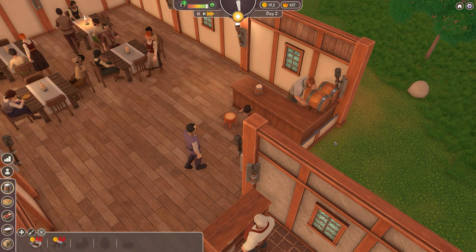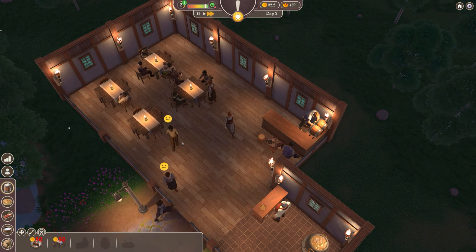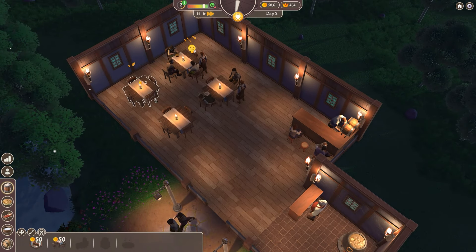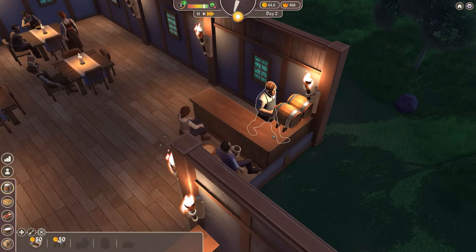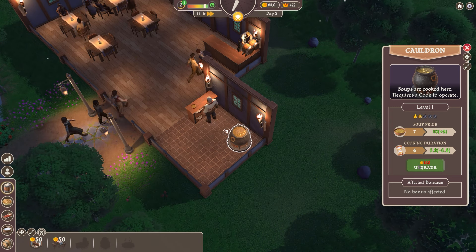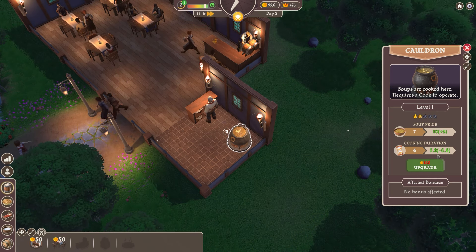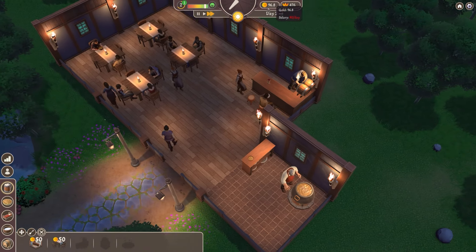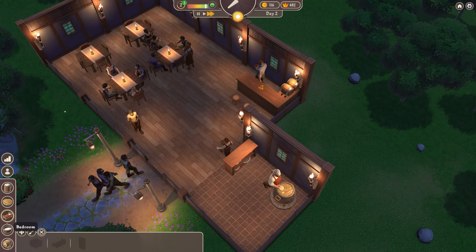You can see people are leaving who are not too happy - not unhappy, but a bit displeased. They will probably give it a three out of five stars. We also have the bar, and it's not just the bar but the cauldron as well - you can spend money on upgrading it. It starts at level one, and spending 160 to upgrade to level two would increase the soup price from seven to ten and also reduce the cooking duration. We can do something similar to the bar, but it's 500 generic units of currency, which we don't have. In terms of kitchen, there is a bread oven and a turkey roaster that's up and coming.